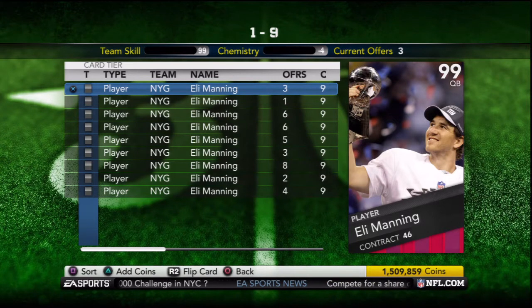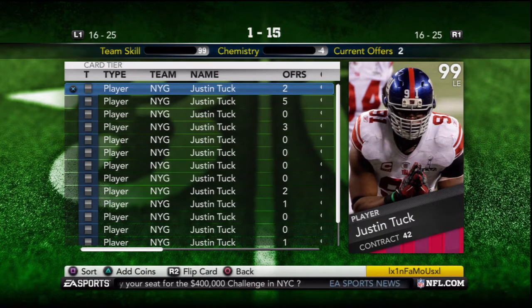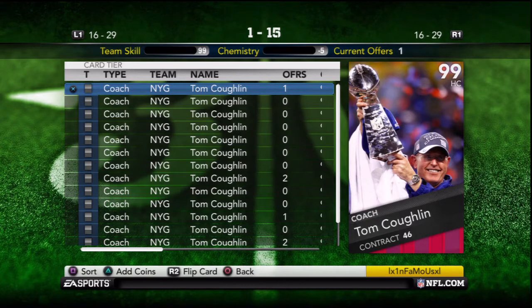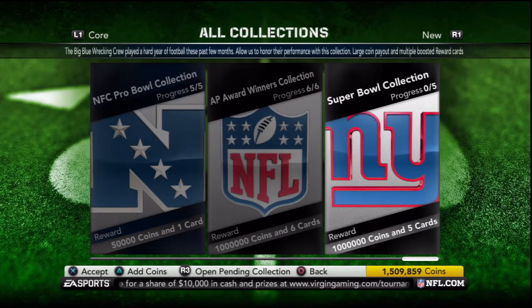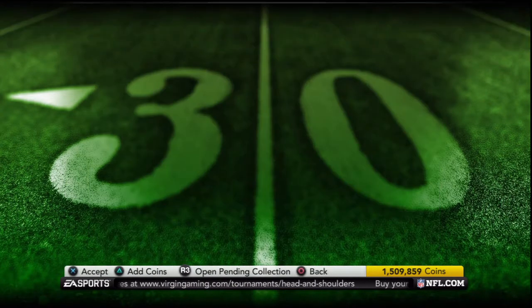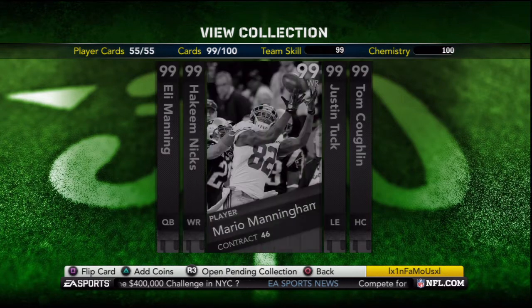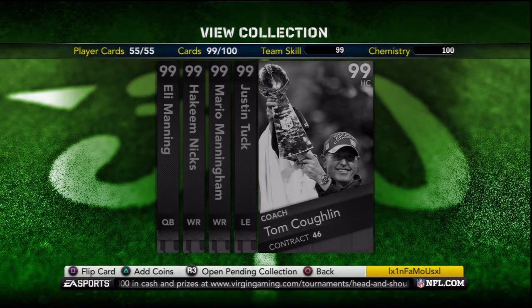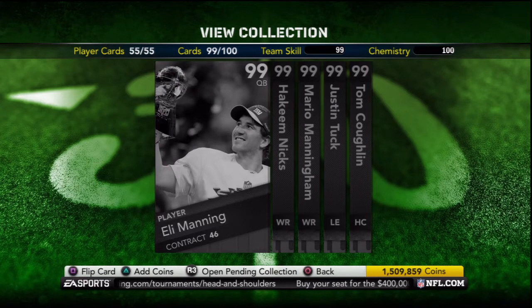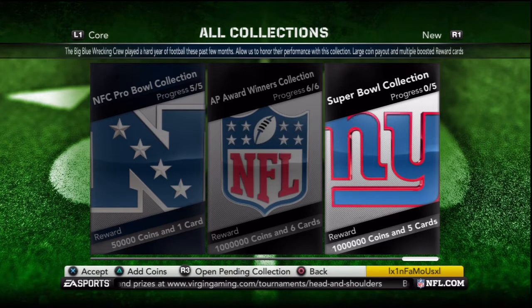A couple weekends ago, they released Super Bowl MVP Eli Manning, Hakeem Nicks, Mario Manningham, and Justin Tuck, all of which start out with 46 contracts. Then yesterday, they released Coach Tom Coughlin with a plus one ball carry vision, along with a Super Bowl collection for all of them to go into. The reward cards give everyone back with a plus two boost: Coughlin with plus two to Awareness, Manningham with plus two to Catch and Traffic, Nicks with plus two to Route Running, Tuck with plus two to Play Recognition, and Manning with plus two to Pass Block Strength. Apart from the Million Coin reward, I really have no desire to finish this collection, as the rewards are not that impressive, and I can't see starting them over who I already have. But for all you Giants fans out there, this would be the collection for you.